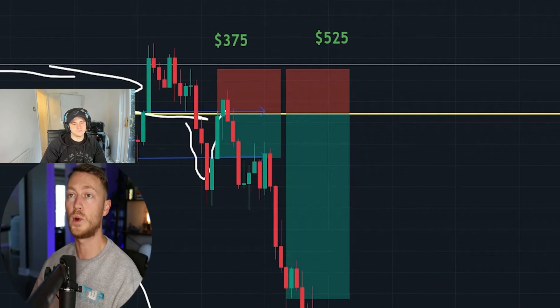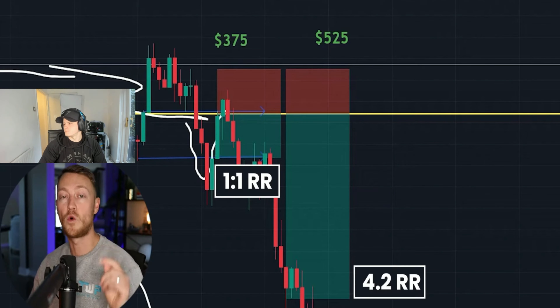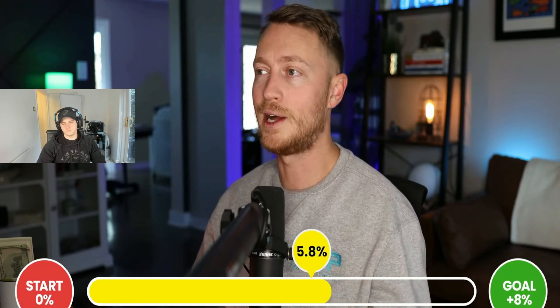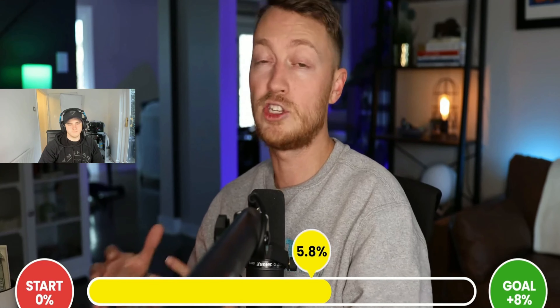The USD/JPY trade plays out beautifully — TP1 hit for $375, TP2 hit for $525. Pat explains the risk-reward: 1:1 on the first target, 4.2:1 on the second. He uses a slightly lower lot size on the second position due to the added risk, demonstrating the kind of money management needed for funded challenges.